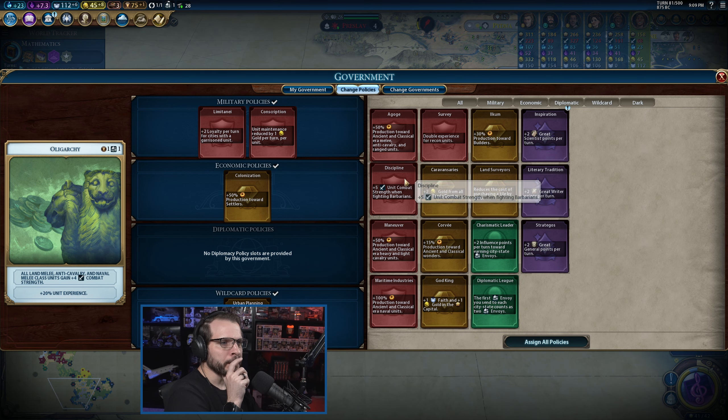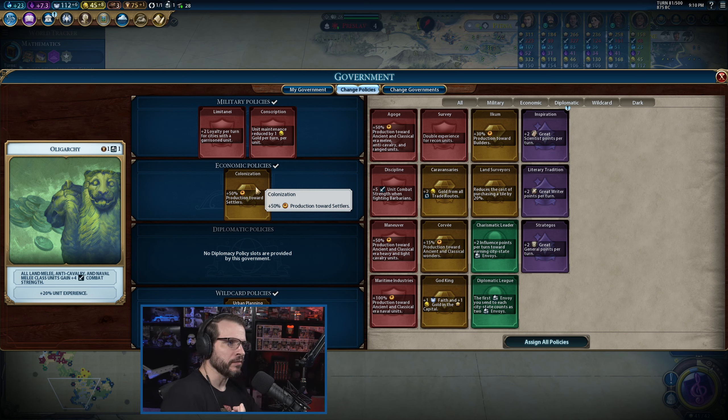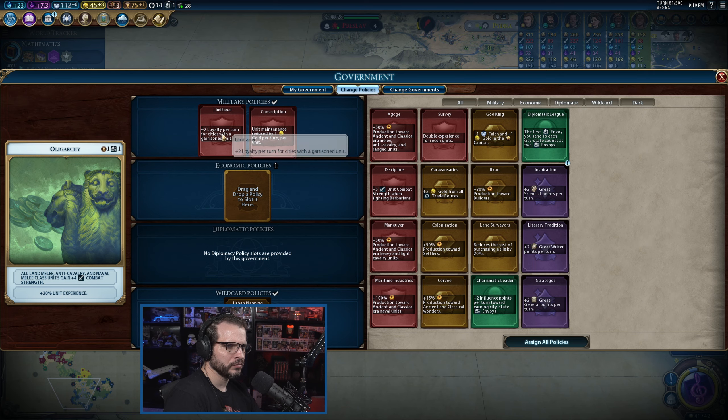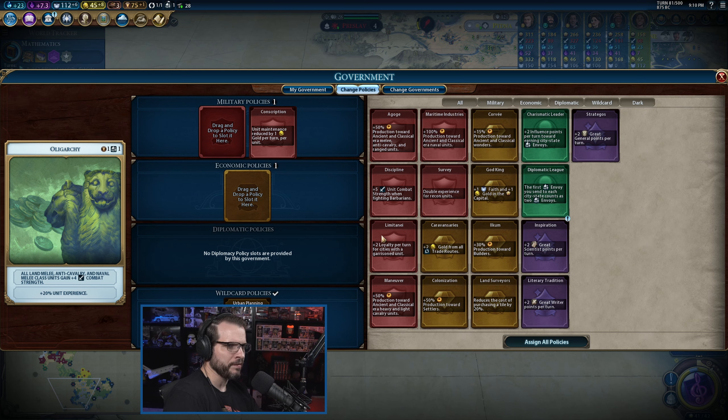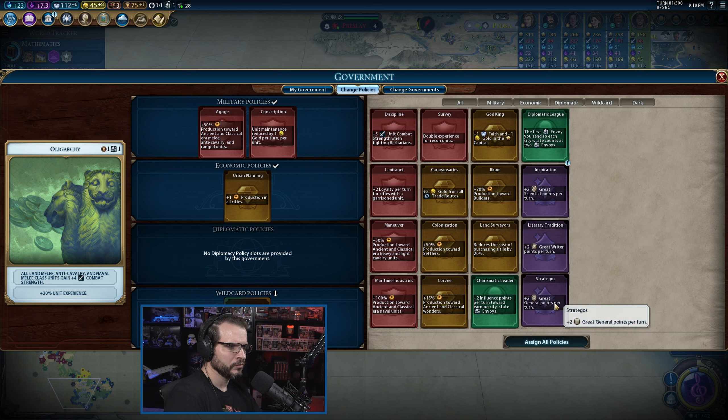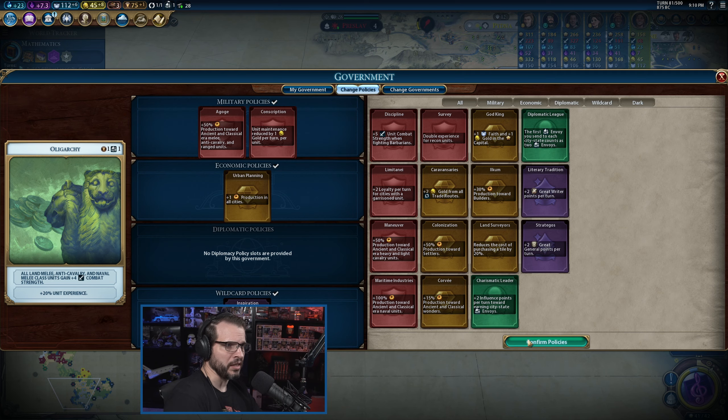I need to change policies from the last one. I would like to do another settler for sure because there's at least one more city spot over there. We're not going to be doing a settler right this second, but we'll move off that for a little bit. This is basically science right — we produce the units faster, we therefore get the science quicker. Just a great scientist. Science first.